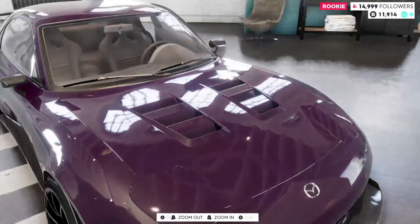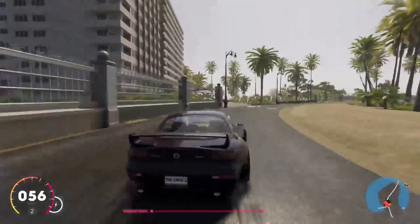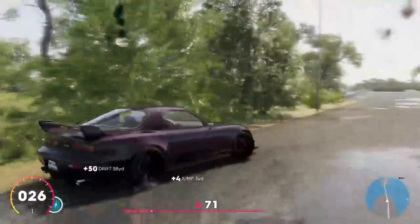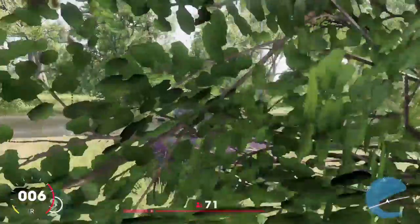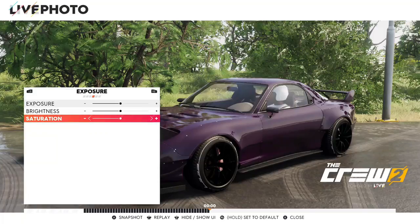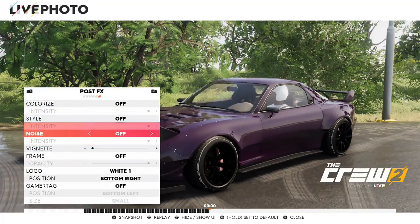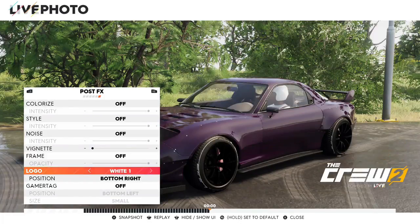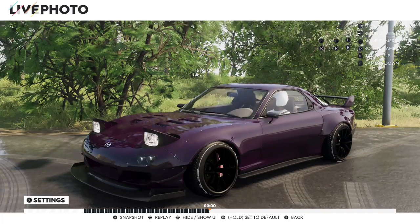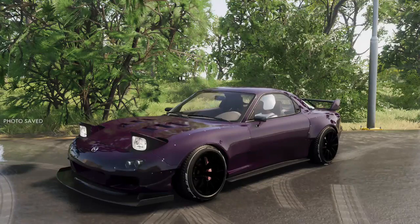That's the customization on the RX7. Let's go ahead and take it on a drive and see what it's like. That's just the RX7 for you — this is a beautiful car, glad I spent 100k on it. I like the time of day on here. Got motion blur, I'm going to take that logo out. Looking good — wow, that is beautiful. All right, that's it for this video guys, see you next time, peace!